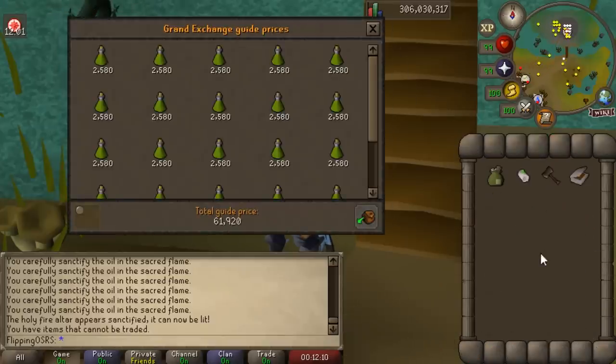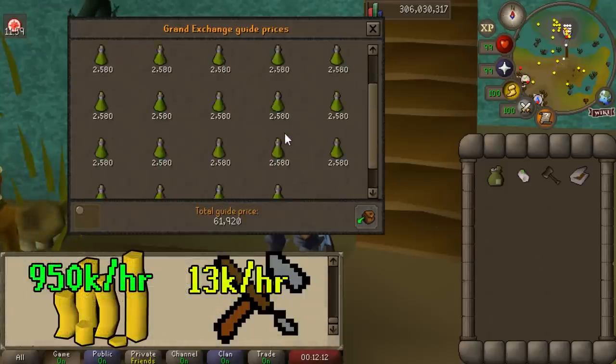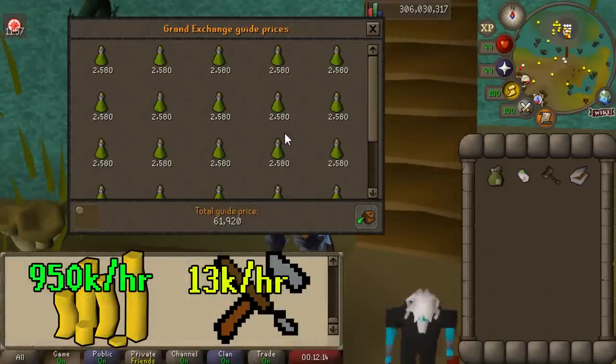This is a very profitable money maker which can earn around 1 mil per hour right now while also getting around 12 or 13k crafting experience on top of that. Not the quickest crafting training method, but if you start this right at level 20 you'll still be getting a lot of levels while making a significant amount of money.